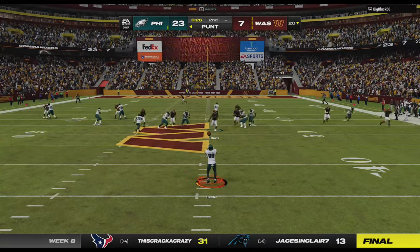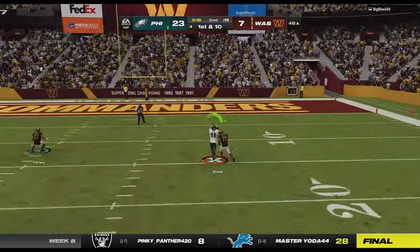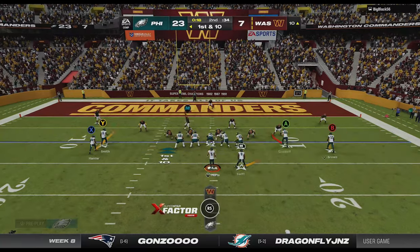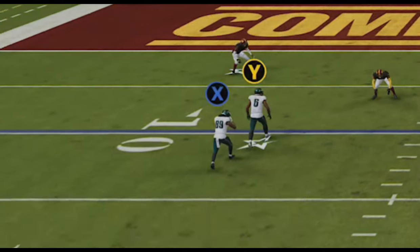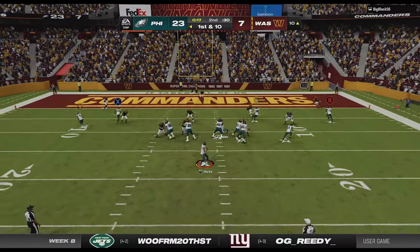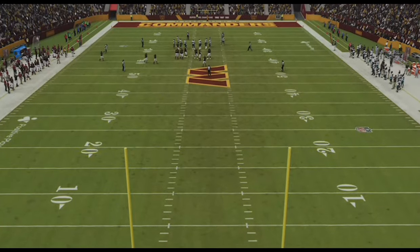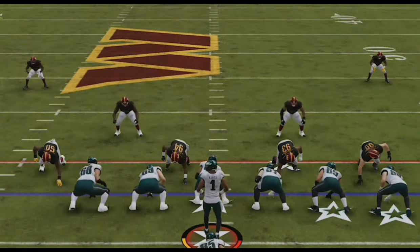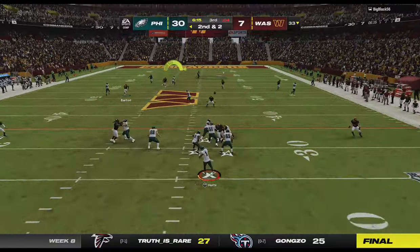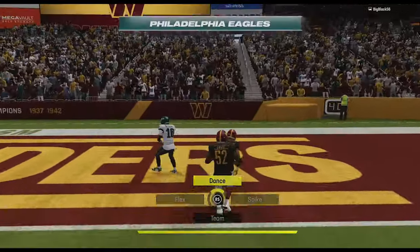I get great starting field position and want at least a field goal, so I go to my Cover 3 bomb to get inside the 10 and use my last timeout with 18 seconds left. Even with no timeouts left, I make a risky flat adjustment that I think will either score, go out of bounds, or end the half — and luckily I get the best possible result. I get the ball back in the second half, plan to run clock, but when I see him press the entire defense, I go over the top to extend my lead, turning this into a blowout just before half.